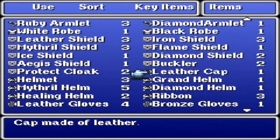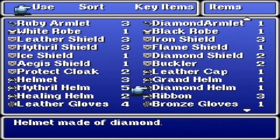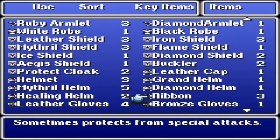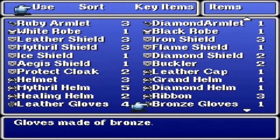There are seven head pieces in the game: leather cap, grand helm, helmet, mithril helm, diamond helm, ribbon — which is actually a head piece in the original Final Fantasy, though in later Final Fantasy games it became an accessory — and finally the healing helm.